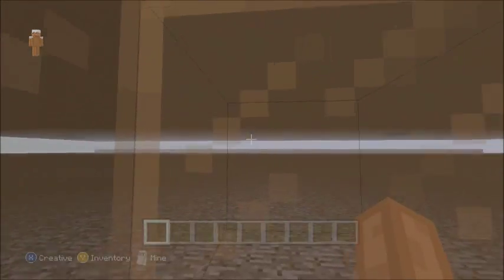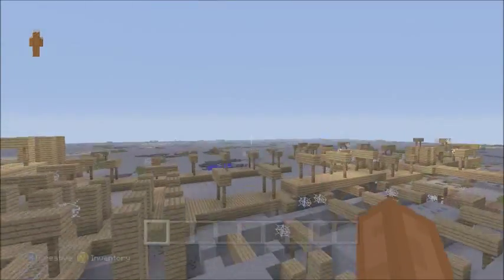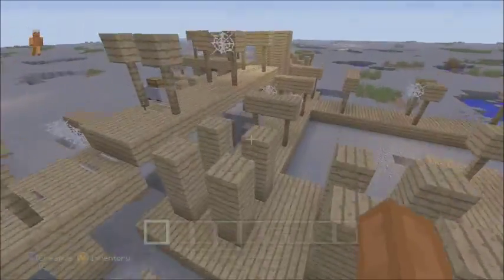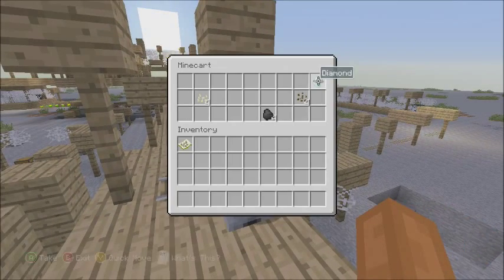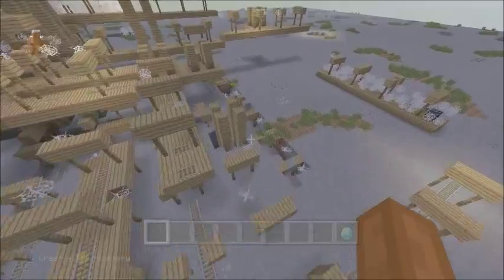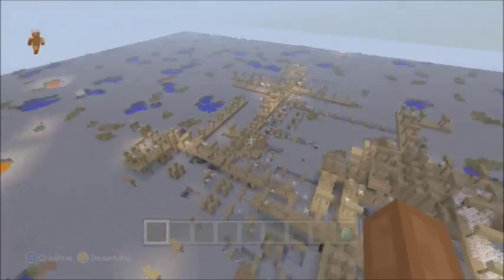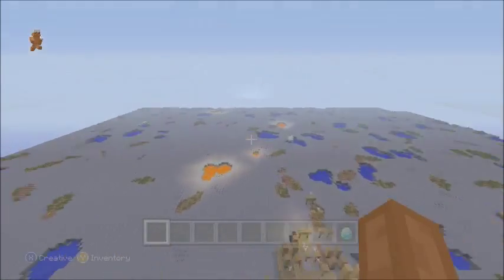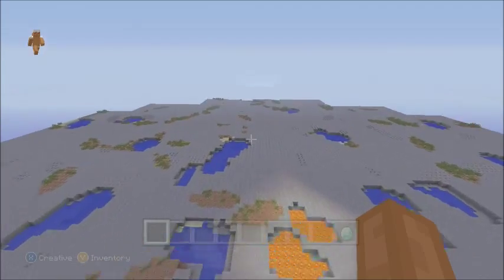They didn't add the void — I thought they would have because they did this, but they did not. There's no void. There's a chest — yes, a diamond! We found a diamond! Oh man, it's awesome. I like how you can add different biome structures into the flat world.